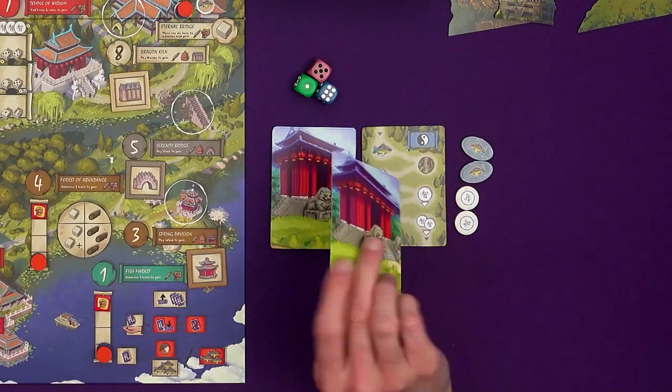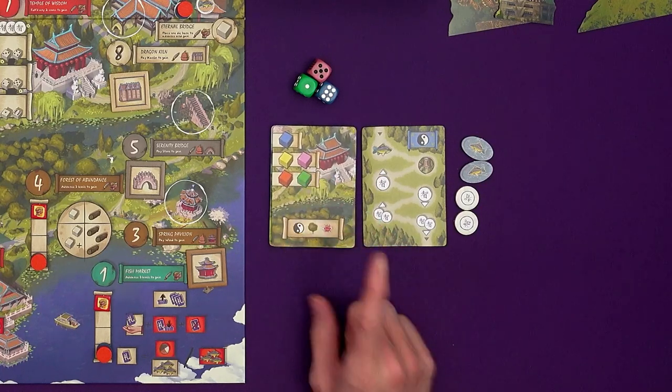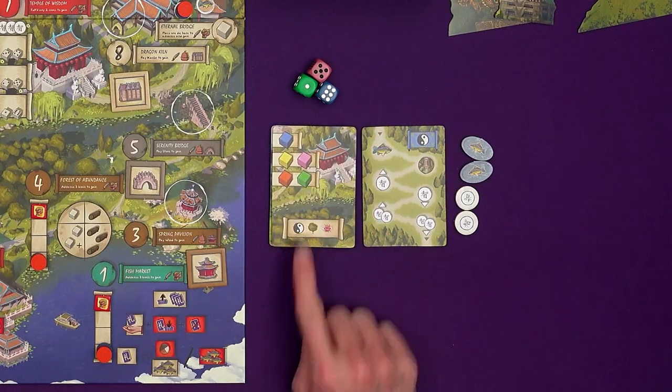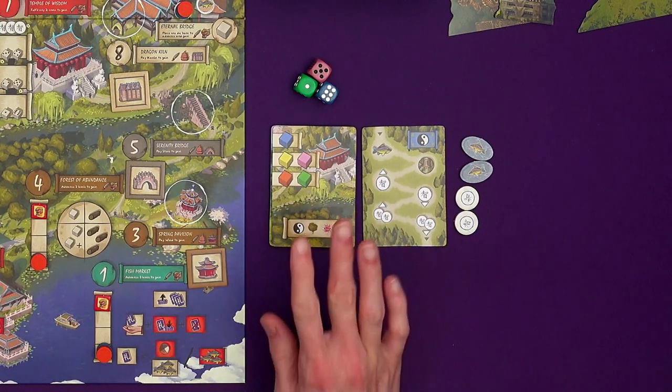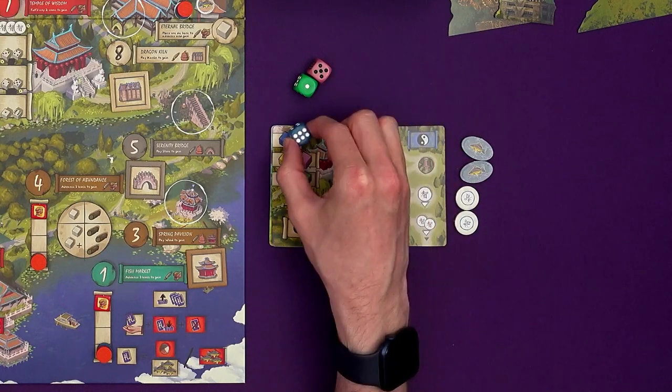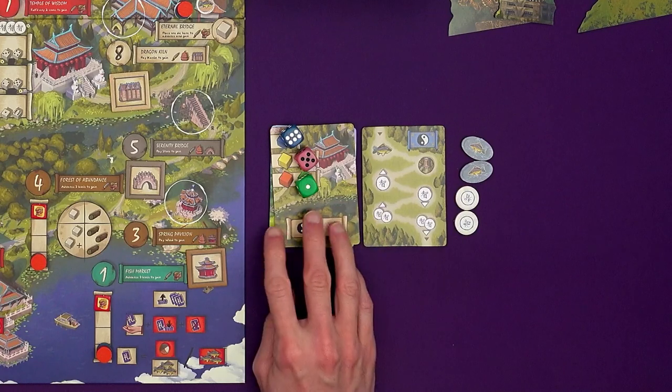For the master, we flip over the top card. Out of the 17 solo cards, eight have the master's personality symbol you're playing with; the others you don't need. We reveal a card and place the dice that the master has on the coloured spaces — those are the master's groups.